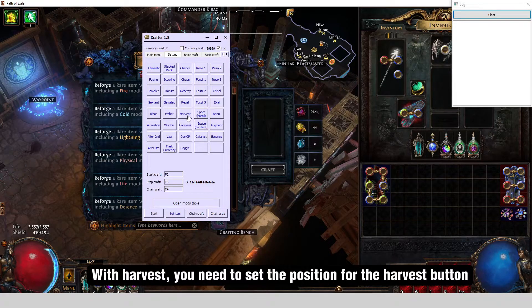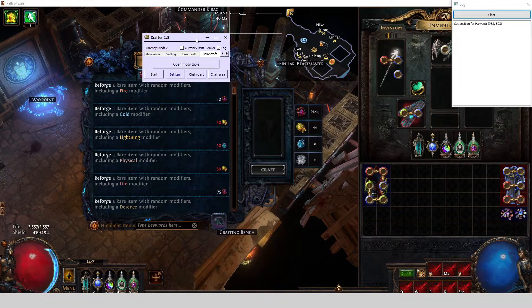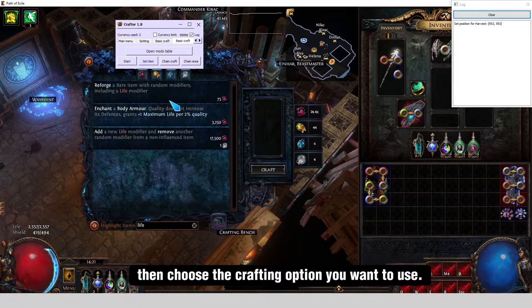With harvest, you need to set the position for the harvest button. Then choose the crafting option you want to use.